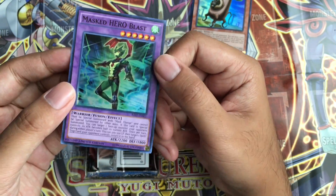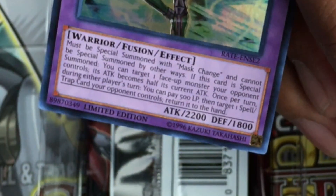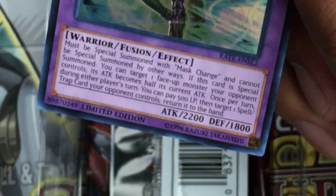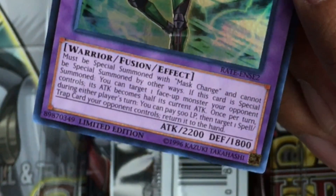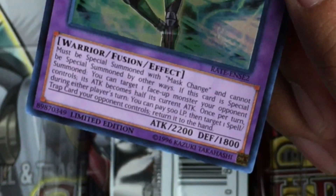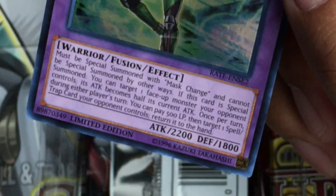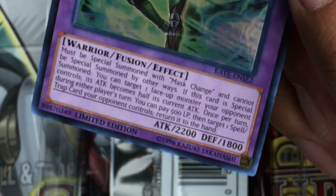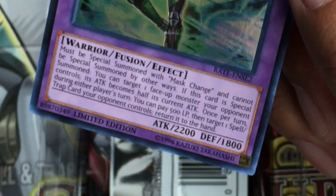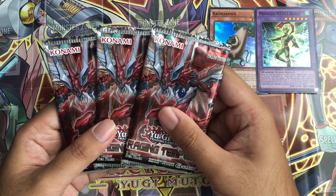It's a Masked Hero. Must be special summoned with Mask Change; it cannot be special summoned by other ways. If this card is special summoned, you can target one face-up monster your opponent controls — its attack becomes half its current attack. Once per turn, during either player's turn, you can pay 500 life points and target one spell or trap card your opponent controls — return it to the hand. So today I'm going to press my luck.